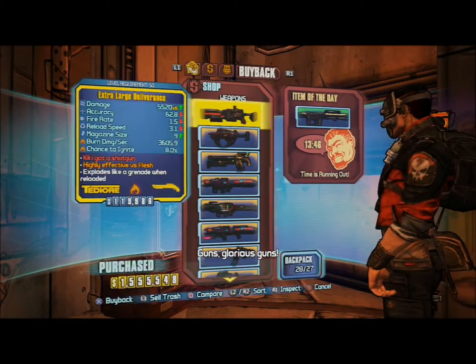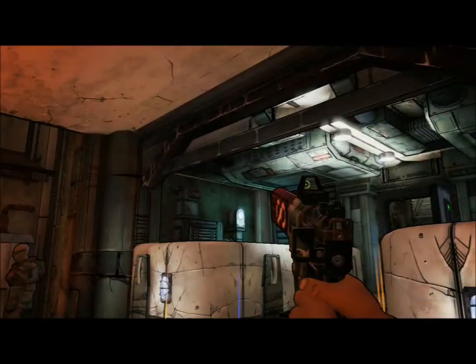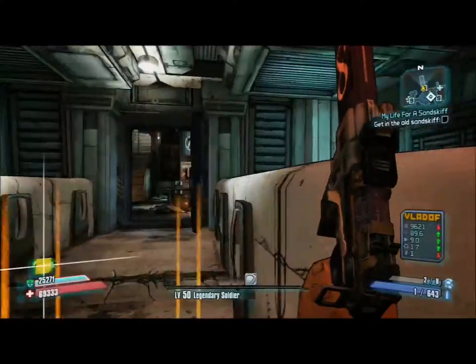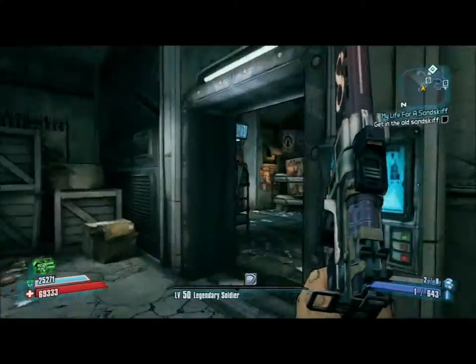Meaning that you have over the max amount of stuff in your backpack that you can carry. So what you do then is run up to your vault and put all those excess guns into the vault. You can put all the guns into the vault but you will not get anything back.